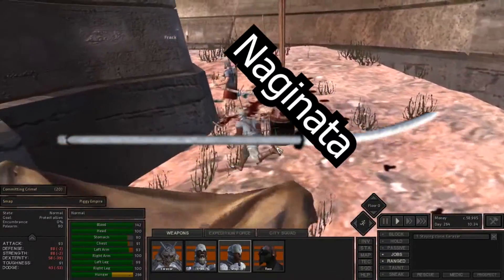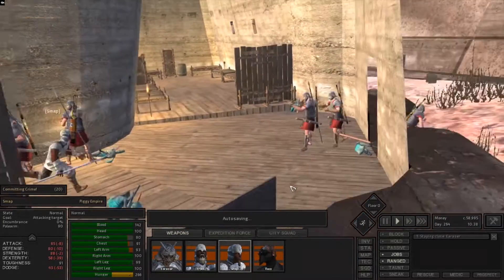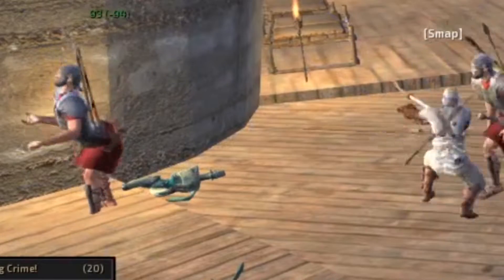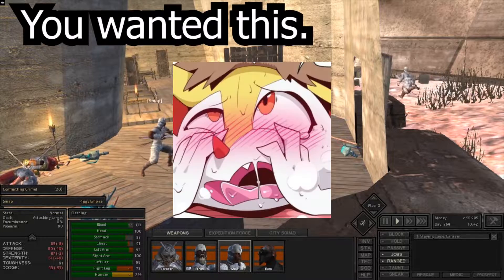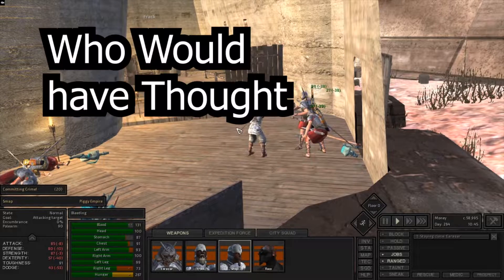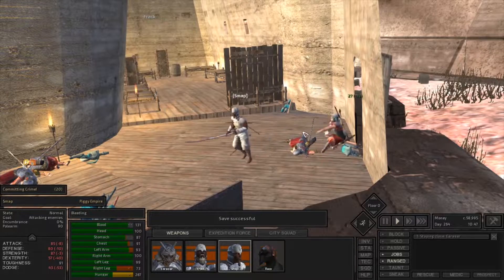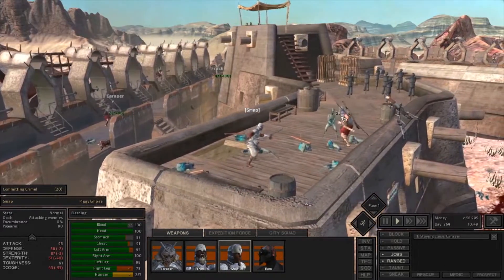Up first is the Naginata. I'm gonna butcher some of these names because I don't speak Japanese. The Naginata is the name of the stick with the pointy end. It's a great defense weapon — it's got a lot of range so you can keep people at bay, and it's got quick block and attack speed.